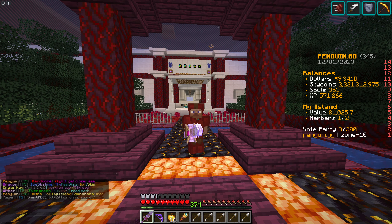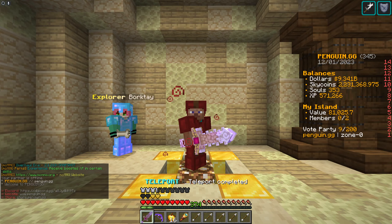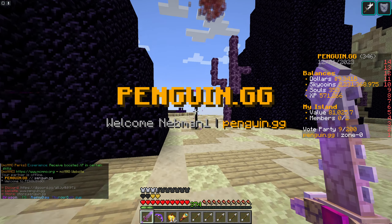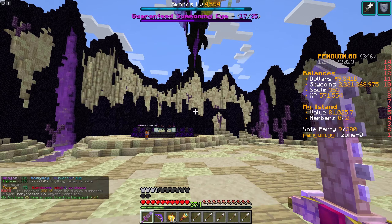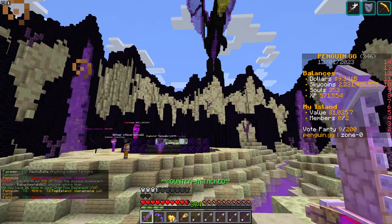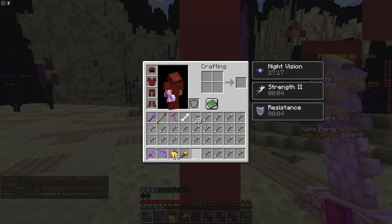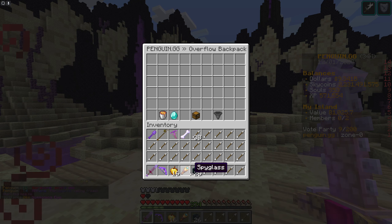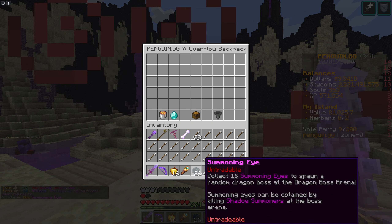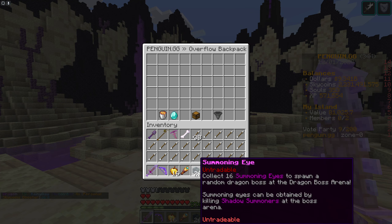First things first, the Dragon Boss Arena — what is it? The D-Boss is basically an arena where you can go and fight the Dragon. The Dragon spawns by using summoning eyes, which are obtained by killing Shadow Summoners — these Endermen. You kill them and you've got a chance to obtain summoning eyes; you get a guaranteed one after 35, but you can get random drops too. The summoning eyes will drop into your Overflow Inventory — here I've got 26. A big change since last season: these are untradeable, you cannot sell them on the auction. You used to be able to sell them for like 10 million apiece at the start, but now you can only place them.